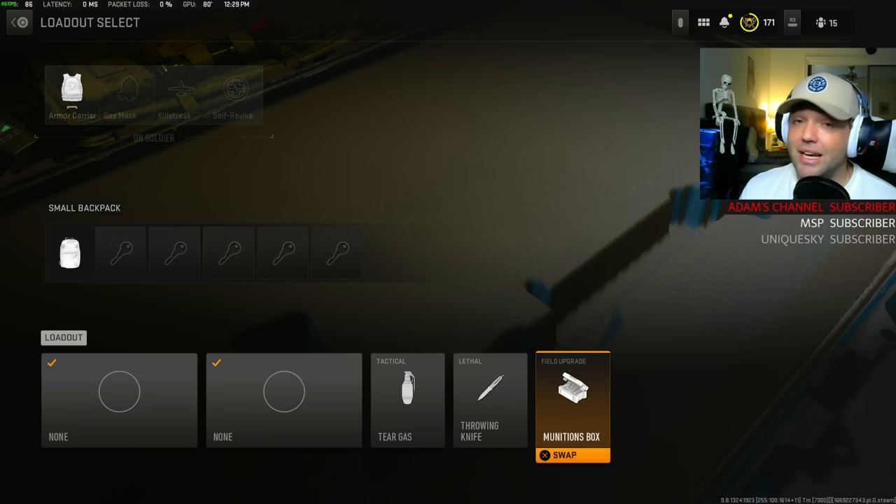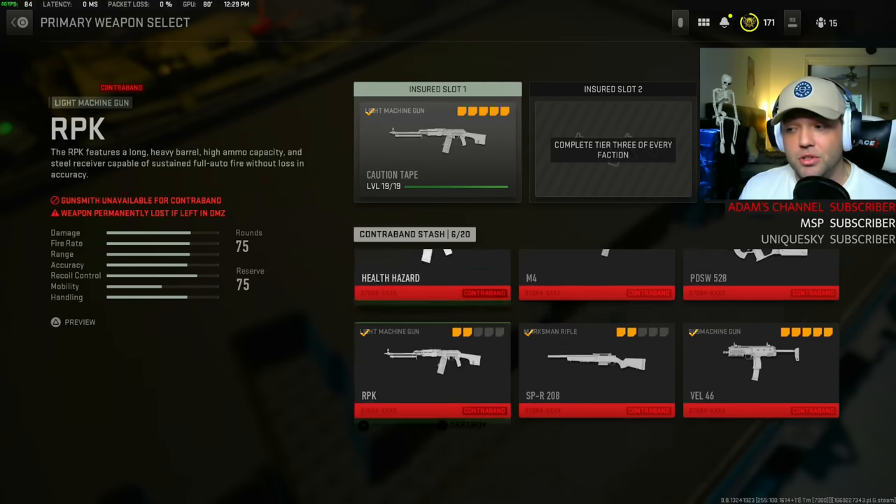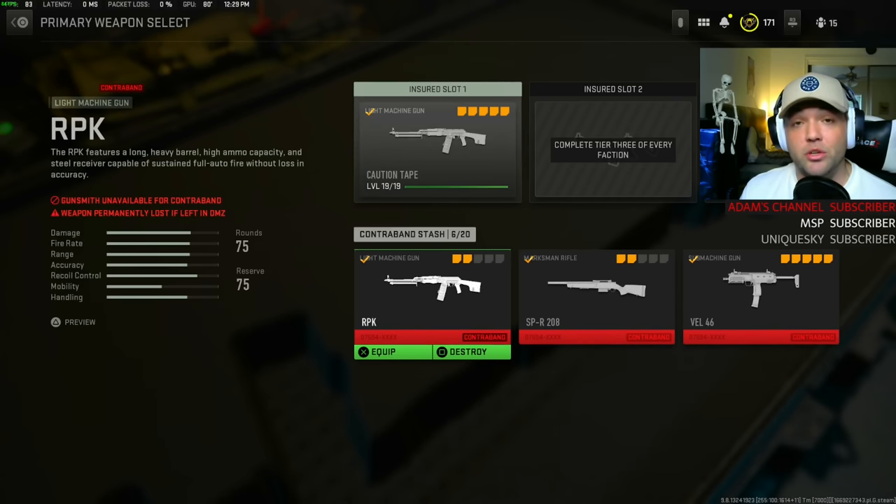I'm not going to be taking in any weapons. I highly encourage you to use the ground RPK, or they also drop a 74u for you — either of these are going to be the weapons that you want to use.